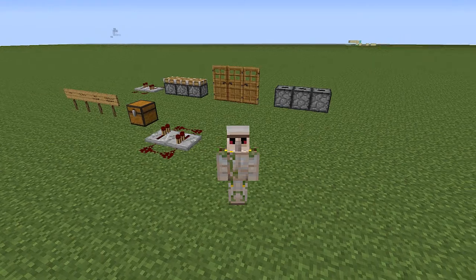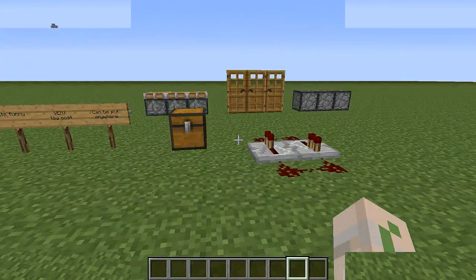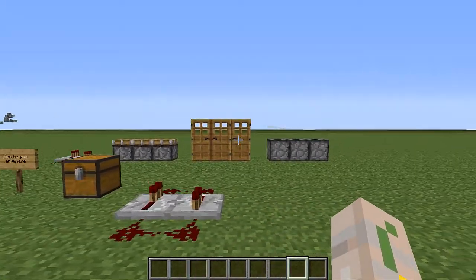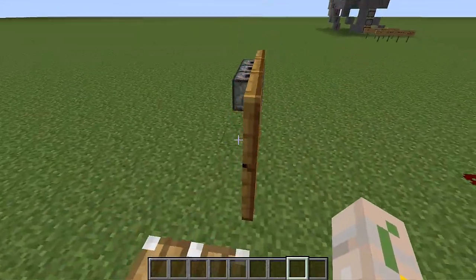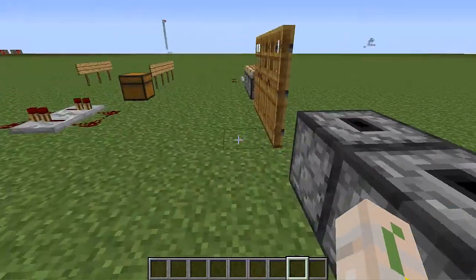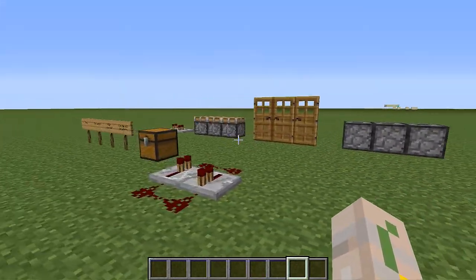So let's not waste any time, let's just get straight into it. Welcome back everybody — we are here with the three items that I will be showing you how to make noise, which is the piston, the door, and the dispenser, which all make a pretty good amount of noise.